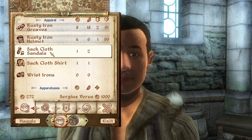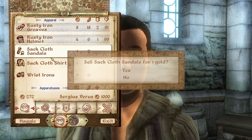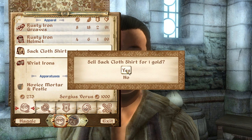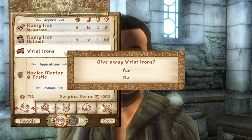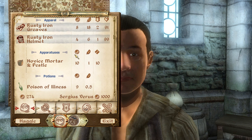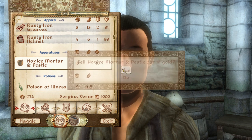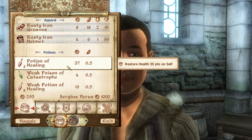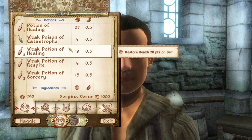Some items, like the stuff you started out with — like the sackcloth sandals you got in prison — I just go ahead and sell right away because all it is is clothing. Then you can either drop or give away your wrist irons. Novus Mortar and Pistols are for making potions, but I'm not going to cover that in this tutorial. I'll sell some of my potions, and I'm going to keep my potion of healing, which could be handy if I run out of magic.